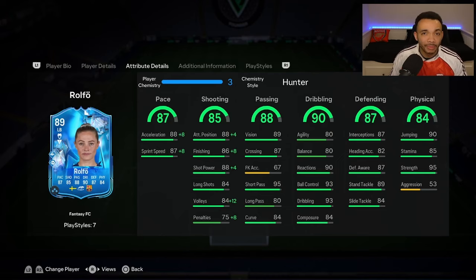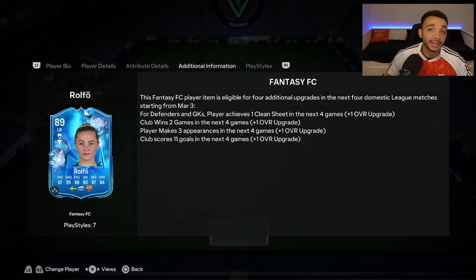Her physicals are quite surprising - 95 strength as a base stat is crazy, 85 stamina. She's got a decent play style that will boost stamina a bit. Jumping at 90, being 5 foot 10, she might be okay in the air. The 53 aggression stands out - will that bring the card down? Here's the upgrade pattern: she could get a plus four.